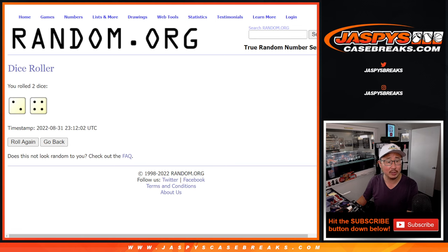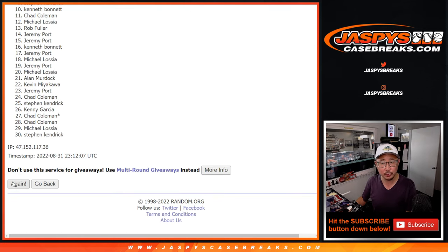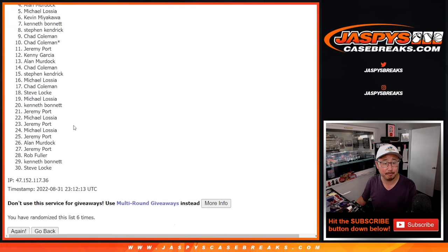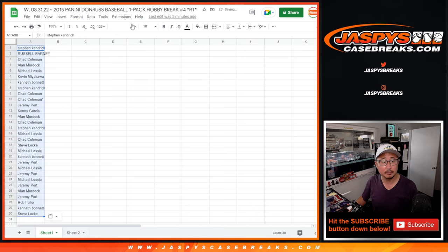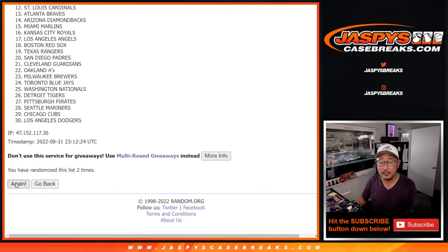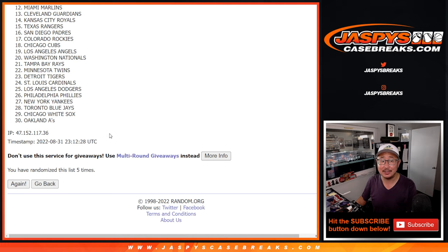Randomize names and teams — two and a four, six times, different dice roll for the giveaway part. Rolling one through six times for the names, then two and a four, six times for the teams.